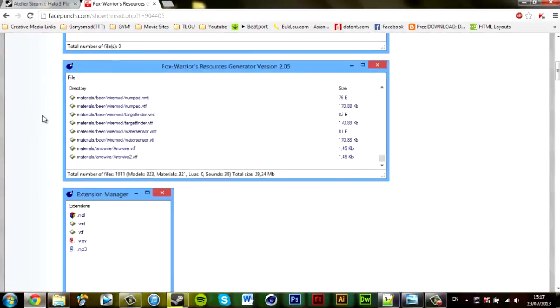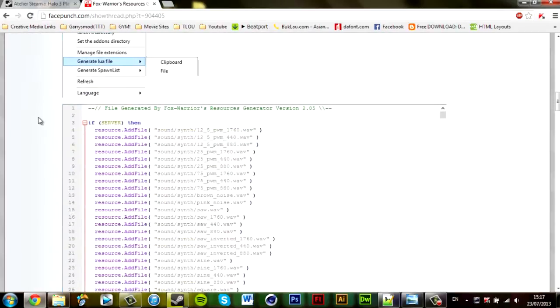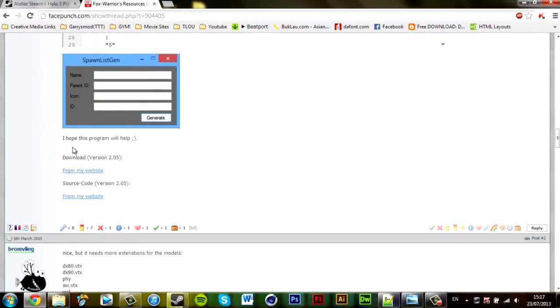The generator you're going to need is called Fox Warriors Resources. Basically, it takes all the materials and all that stuff and applies it all to the code without you having to take like 10 minutes to do it. I'll leave a link in the description to this as well — it's pretty obvious where to download it.